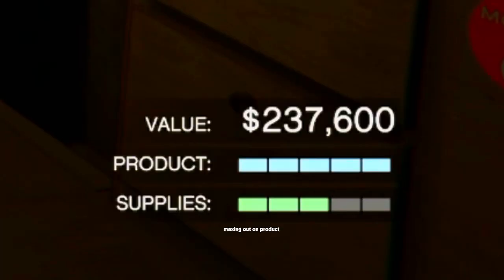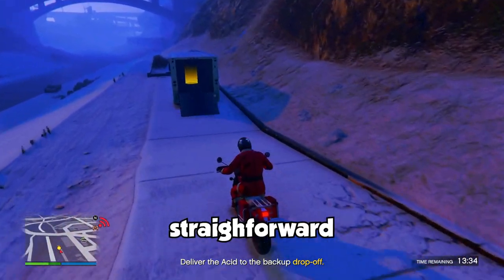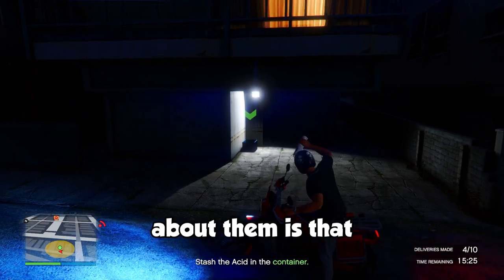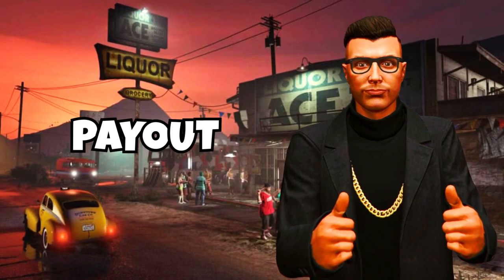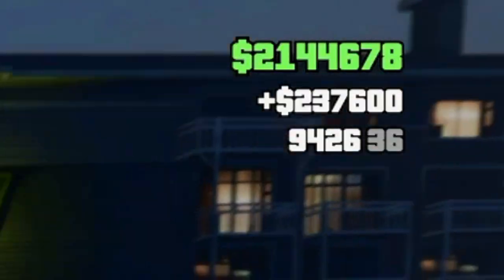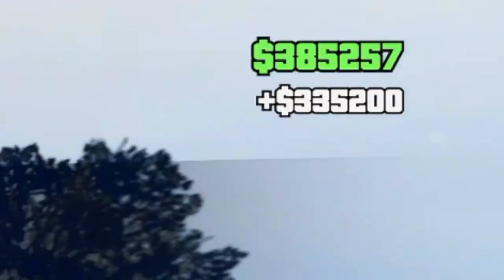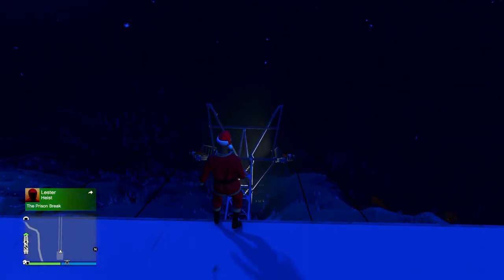Now after finally maxing out on product, it's time to sell. There really isn't much to say about these sell missions — they're all pretty straightforward and shouldn't take you more than the 20 minutes you're given to complete them. The best part is that they're absolutely nothing like the MC sell missions. Without the equipment upgrade, the full payout is $237,600. With the equipment upgrade, the max payout is $335,200. Keep in mind that if you sell in a public lobby, you can earn an additional bonus based on the number of players in your lobby.